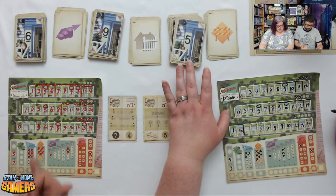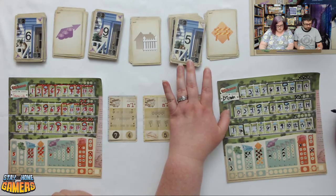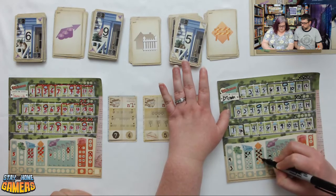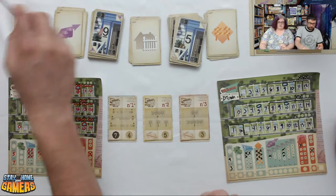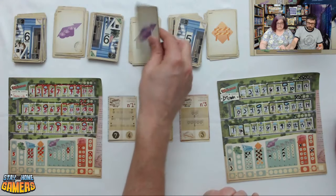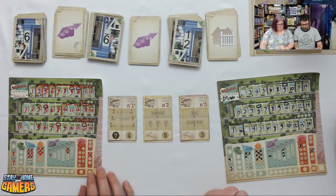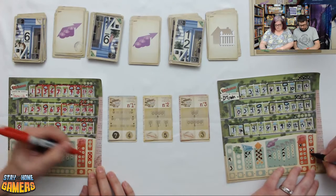Brian notes that if you use the most temps, you get four bonus points. Brian has two more houses left. Next flip: 6 real estate, 9 real estate, 12 fence — all bad for Brian, who can't build any of those.